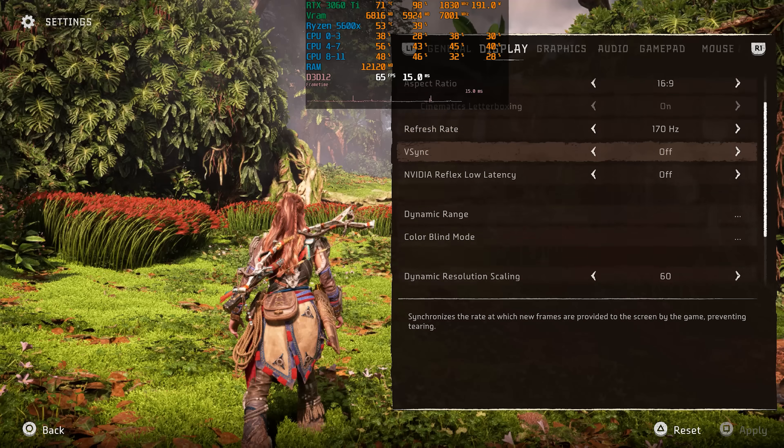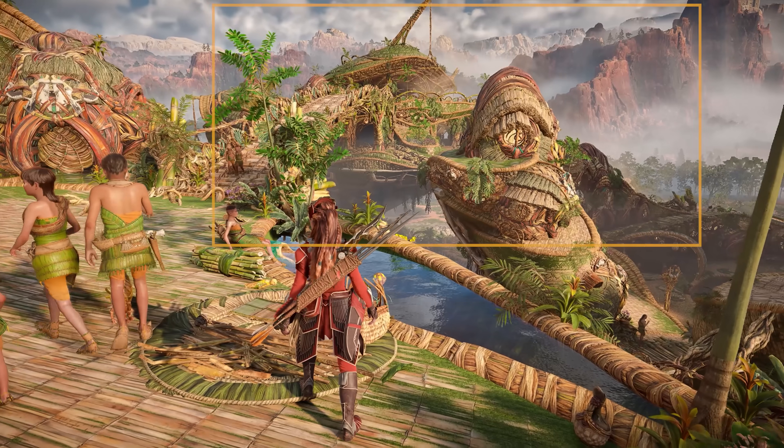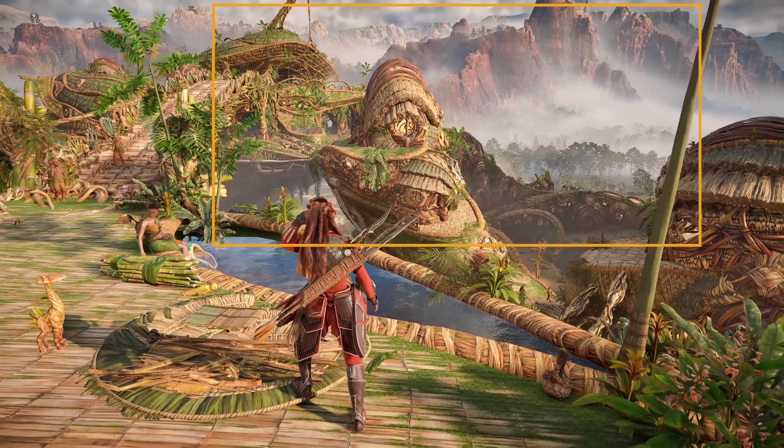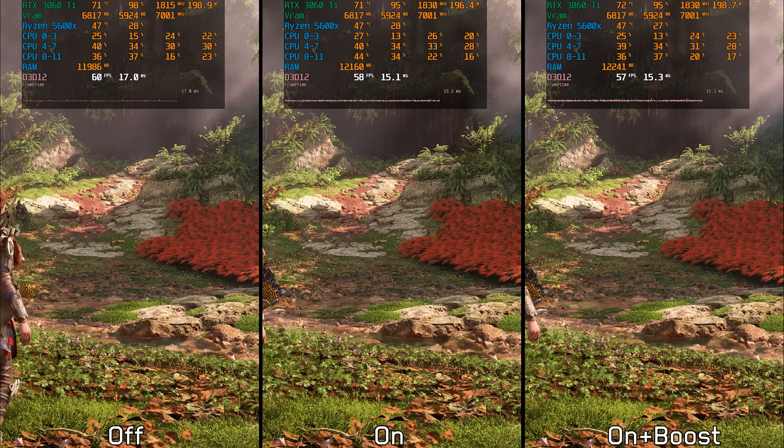If you need more performance, take advantage of upscaling or use the game's dynamic resolution. Additionally, as discussed earlier, it's recommended to avoid using XCSS and Nvidia Reflex as both features are currently broken.